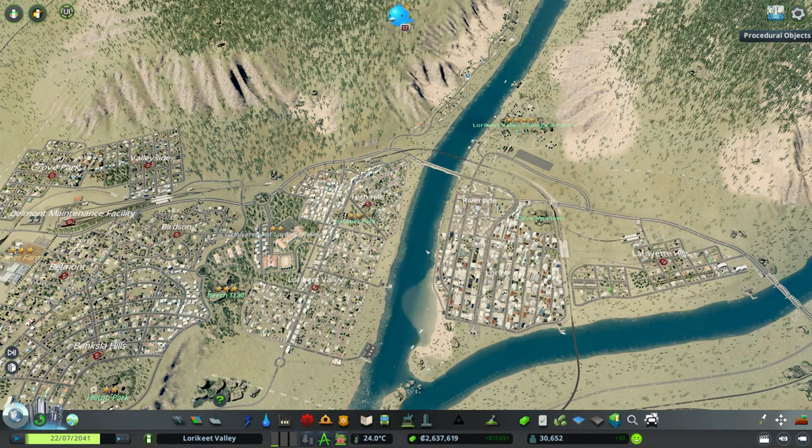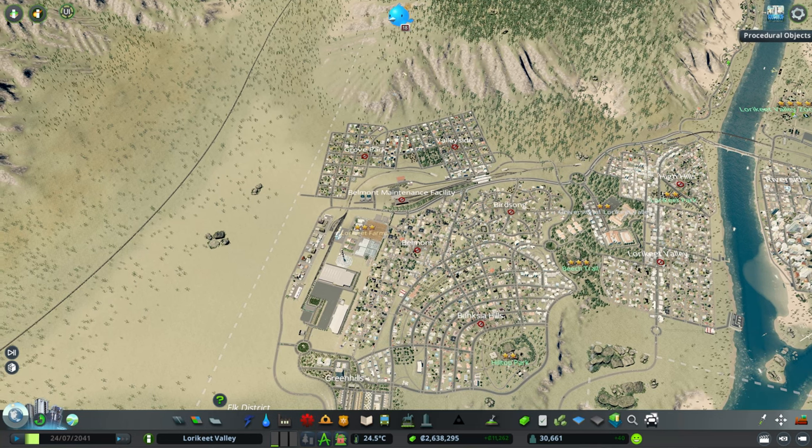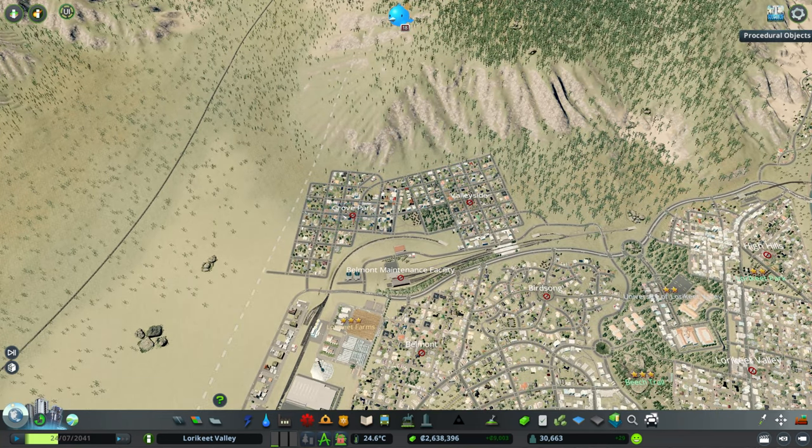Hello, Bob Dendry here, and welcome back to City Skylines, where we are building the town of Lorikeet Valley. Last episode, we did a couple of things: we expanded our zoo a little bit further, built a new sort of exclusive suburb on the banks of the river, and expanded with a little more residential in the Grove Park area.